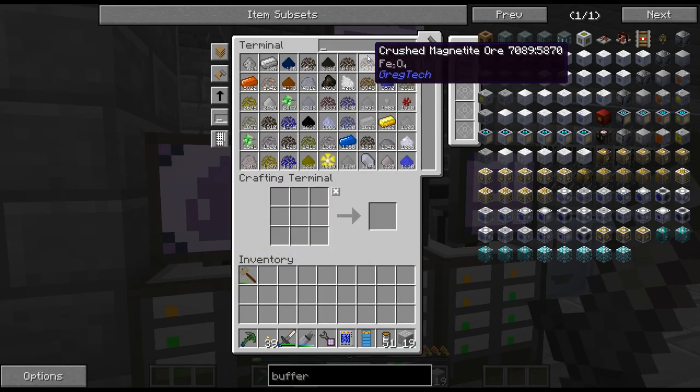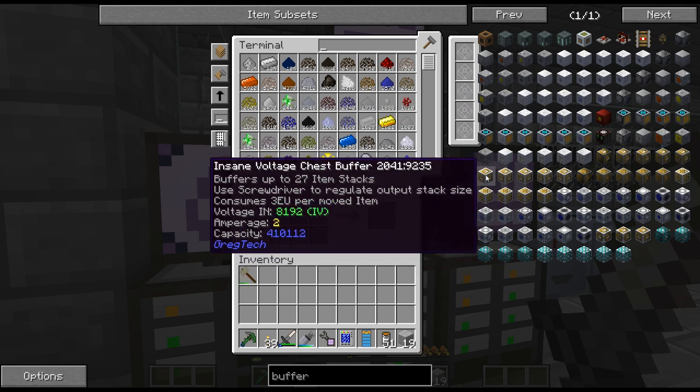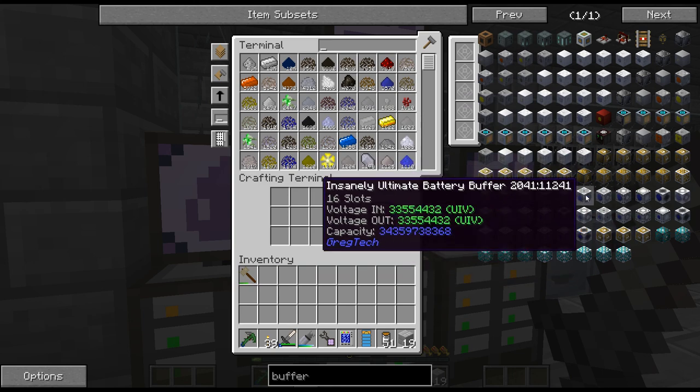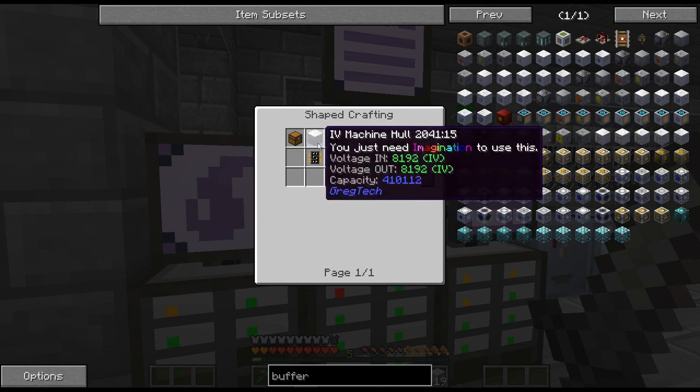I think we got everything here. Let's take a look at the recipe. I'm just going to do this one — there is a high voltage one that does 256. I think we'll just do a regular one. I don't think we need anything better than that.